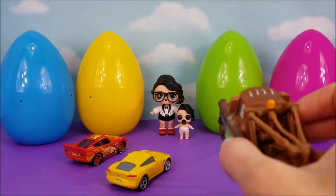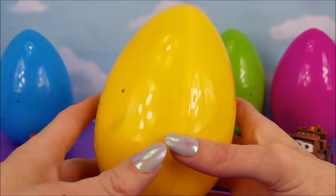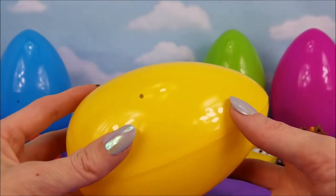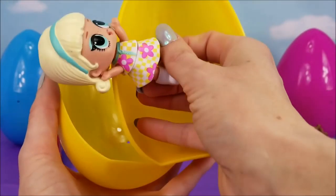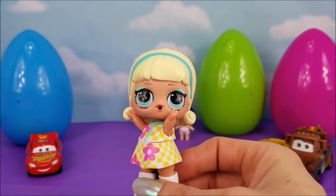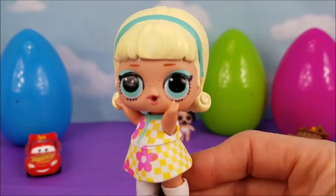Let's do yellow! Opening up our first surprise egg — the yellow egg. And it's Go Go Girl! Yay for Go Go Girl! She's going to be helping make Little Black Tie's birthday cake.